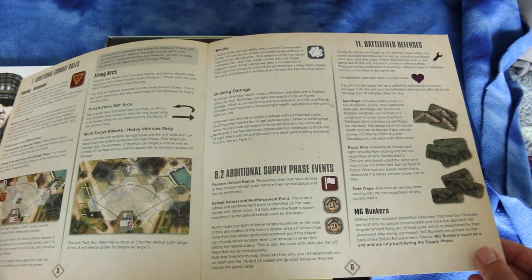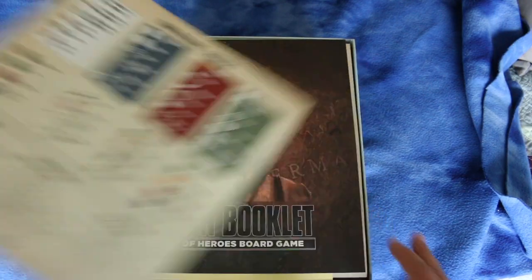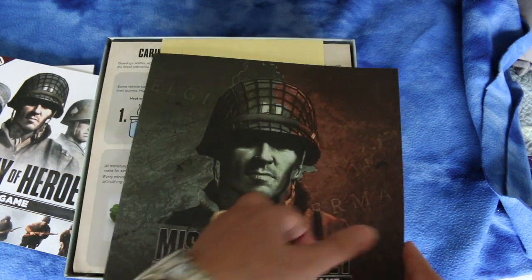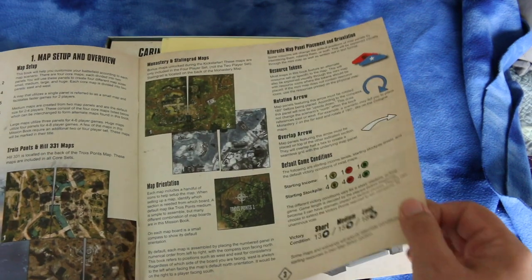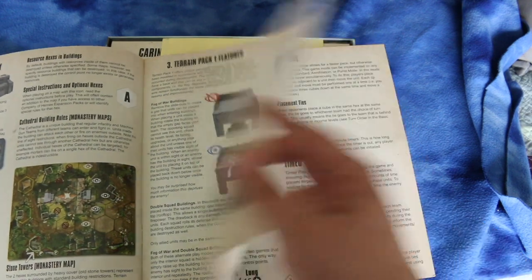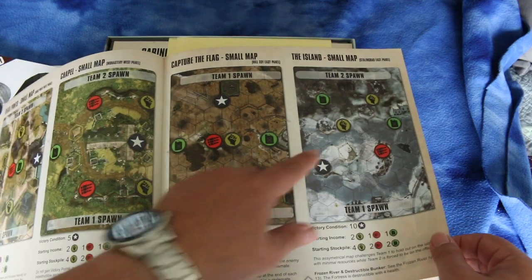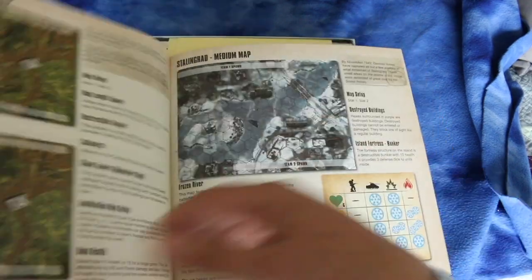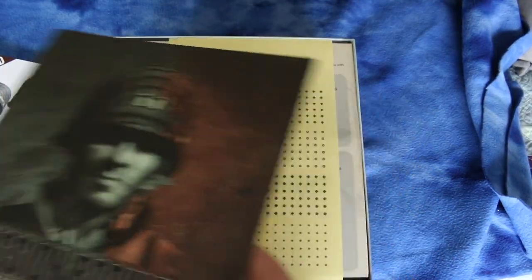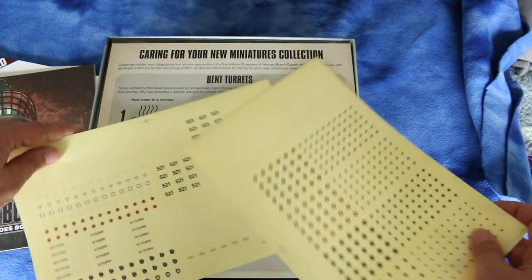Sorry if you can hear my dog barking — my wife just got home so she likes to bark whenever anyone enters the house. Here's the mission book; I assume this is the scenarios. Looks like there's a terrain pack for this too — I'm not sure if it's included in the base game or is something separate. Here's some of the scenarios — lots of scenarios. This looks like it would be ideal for someone who likes to play Memoir 44 but is looking for something slightly more sophisticated with better miniatures.